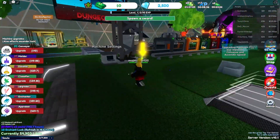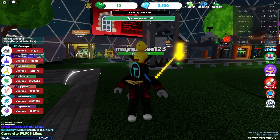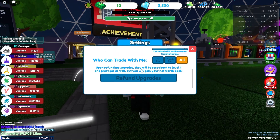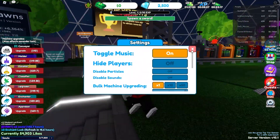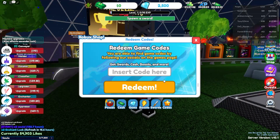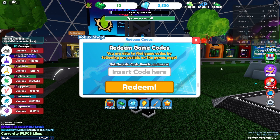In order to redeem codes in this game, just follow these steps: go to settings, and then actually go to the shop. Press on the star button, and right there you can enter your code in this game.